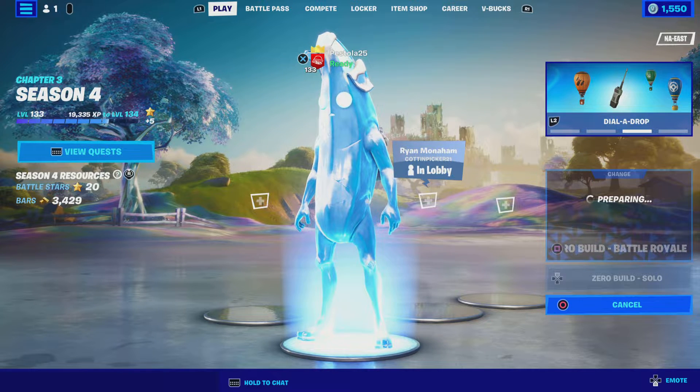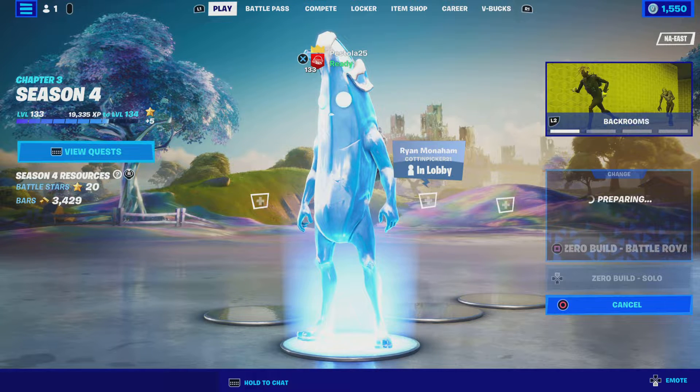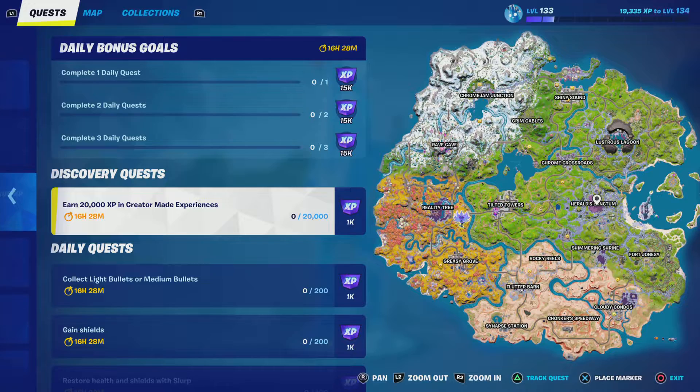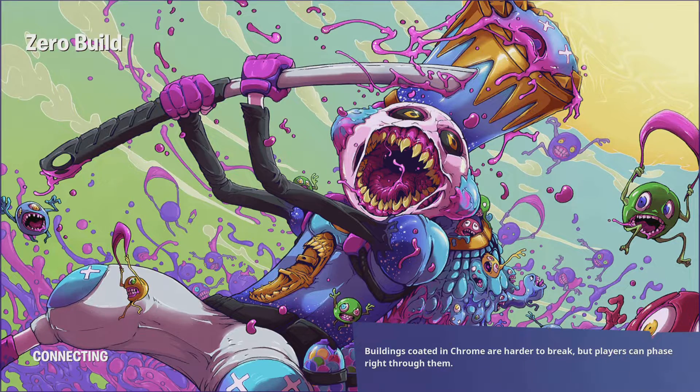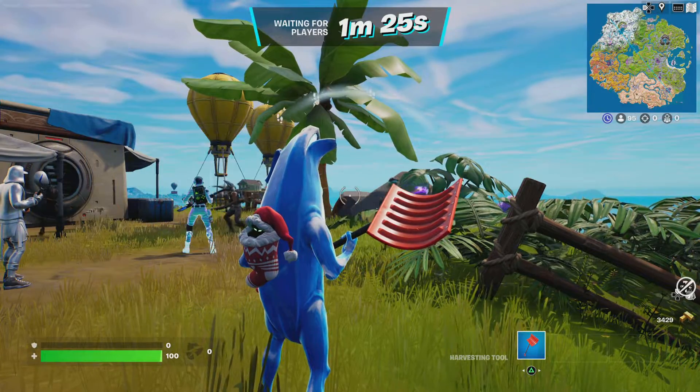And then you have to get chromed while driving — that one's easy. All you have to do is go in a car, go in the passenger seat, and then throw it very close to your car. And then to get the actual extra style, you have to land at Herald's Sanctum and place top 10. That one was a little hard for me, but just try your hardest. And then the other one is you have to talk with characters and deliver the Herald's Warning. I'll show you how to do that too.